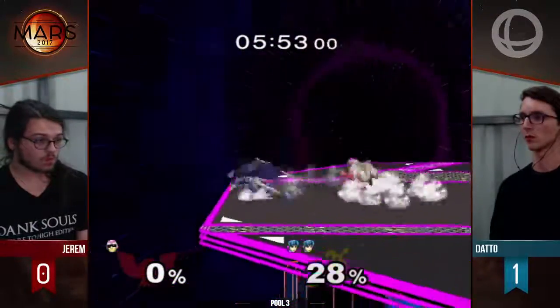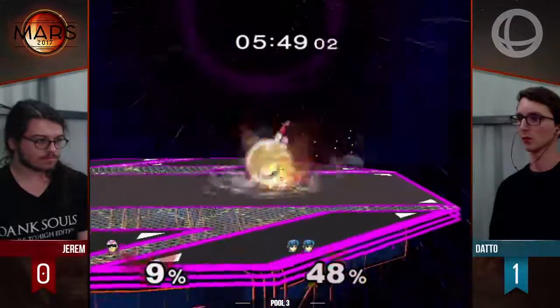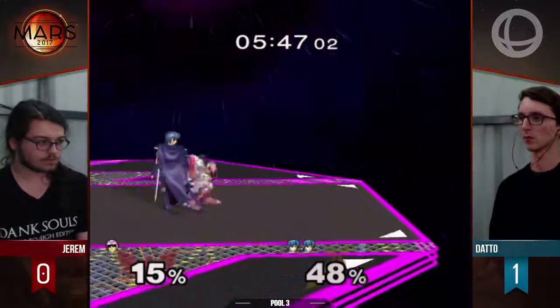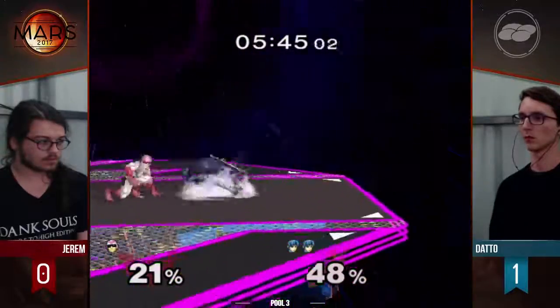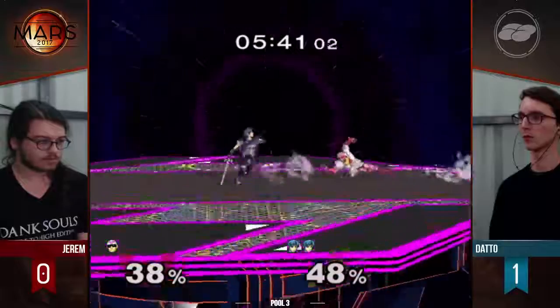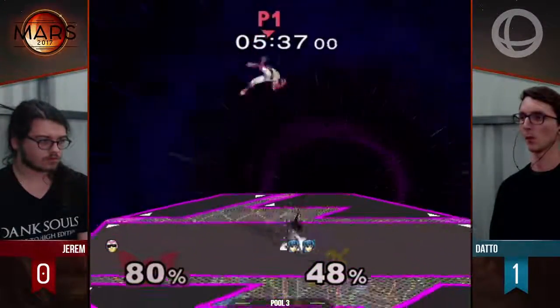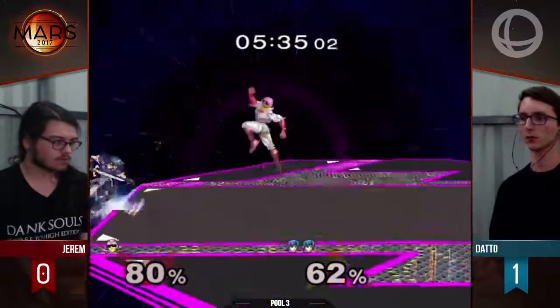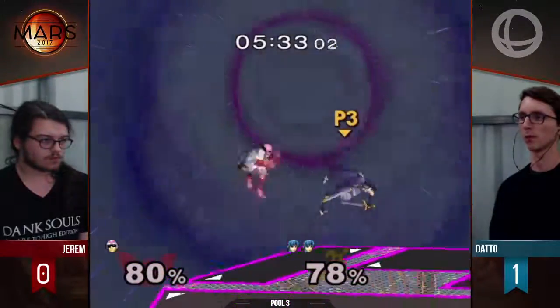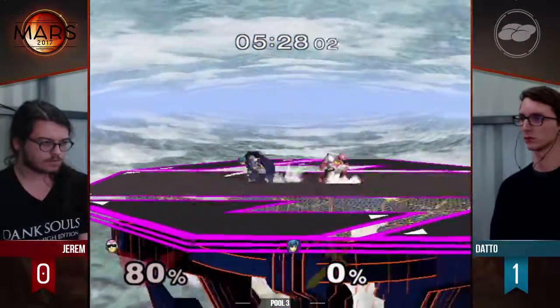Never mind, stop giving him stock — he doesn't need it. Those kind of dash dances, he read this — with the down tilt, with the grab. Catch the side B every time — stop doing it, Jerem, stop doing it! Beautiful juggles, man. Double jumping just at the end avoiding the forward smash. Nice one, taking that wave for the punish. Perfect.